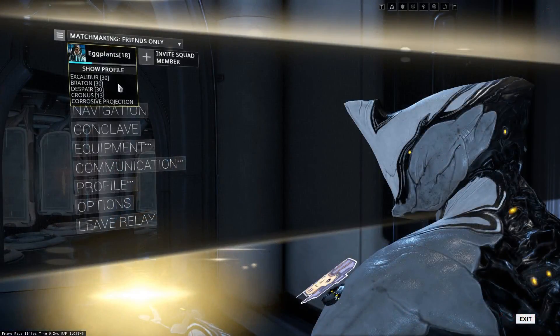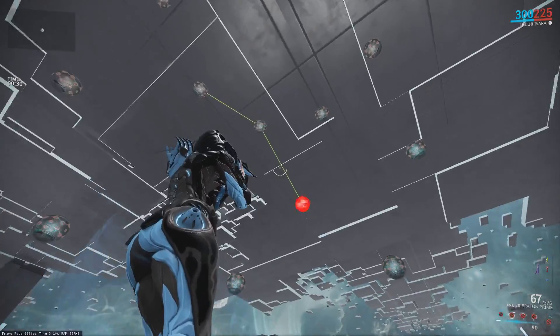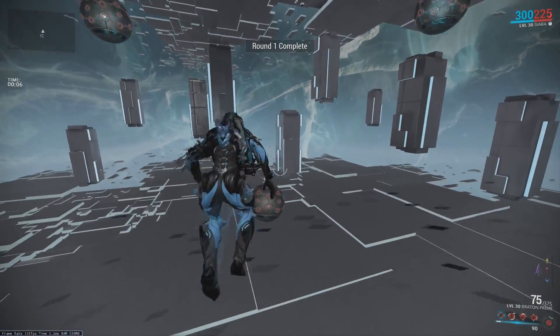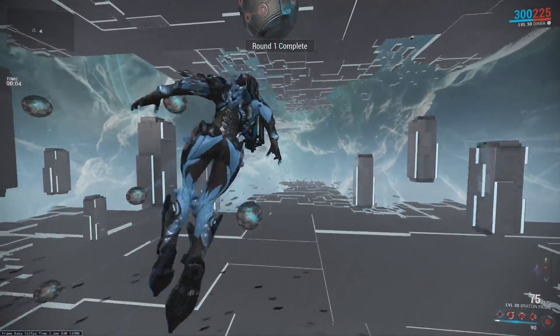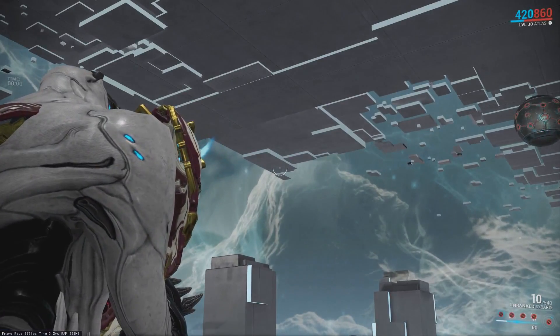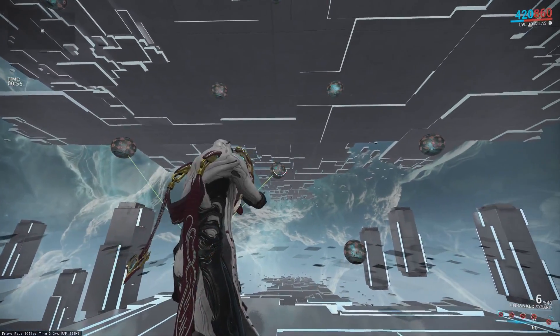Once you have enough Mastery, click the Rank Up button on the top left of your screen, located below the Show Profile button. Keep in mind: you can't be in a squad to start your Mastery Test, and with this specific test, you'll only have one attempt before you fail and have to wait 24 hours to try again. Finally, if you have a Stalker Deathmark, it is possible for him to spawn throughout the test.